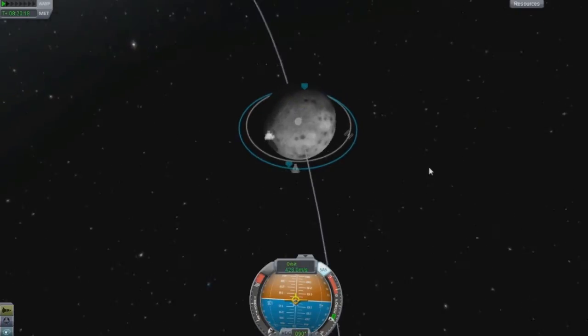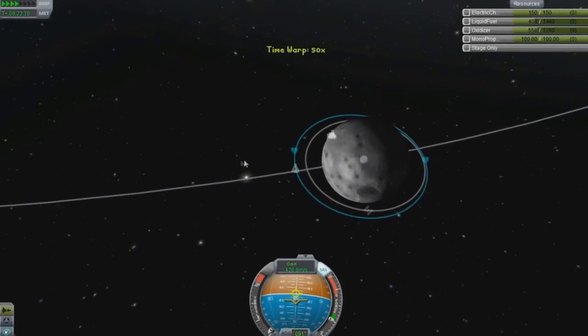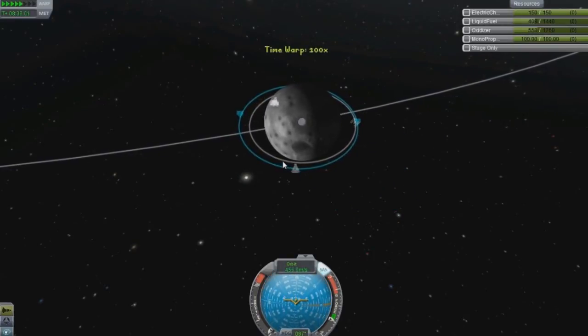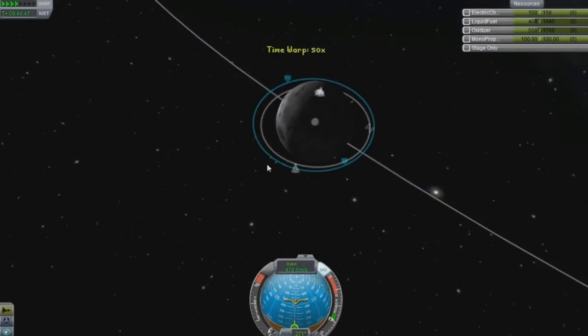I don't need it exactly 90. I'm not going to use RCS fuel because I kind of want to keep it for a landing. Sometimes when you land right on the surface and your ship rocks around a little bit, you can use RCS to correct that slightly.